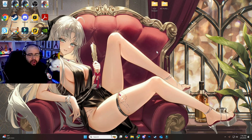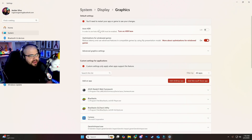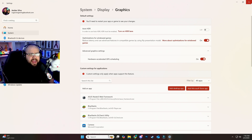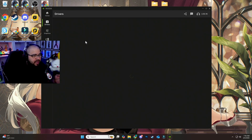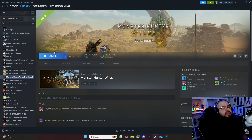One last thing before opening the game: make sure Hardware Accelerated GPU Scheduling is on. Right-click your desktop background, go to Display Settings, scroll down to Graphics, then Advanced Graphics, and confirm that Hardware Accelerated GPU Scheduling is enabled. This is required for frame generation to work. Also make sure your Nvidia drivers are up to date — the latest version is 572.16.